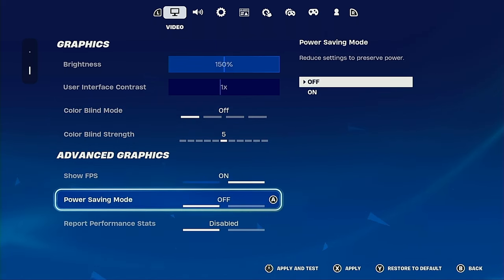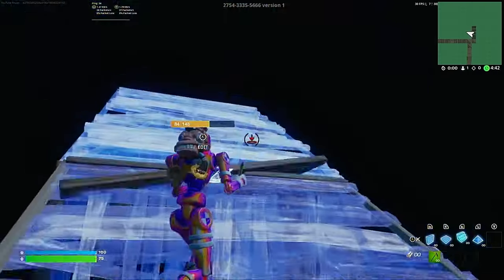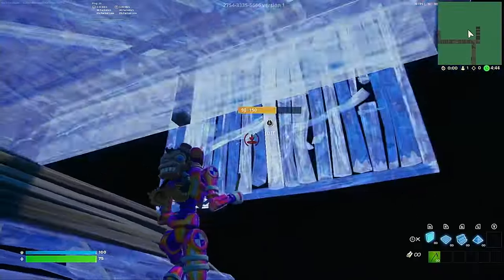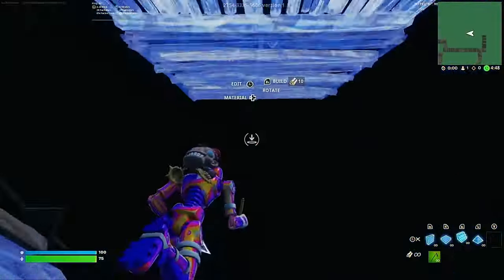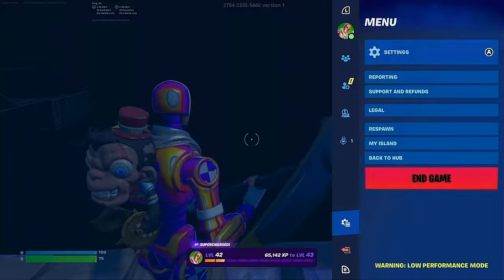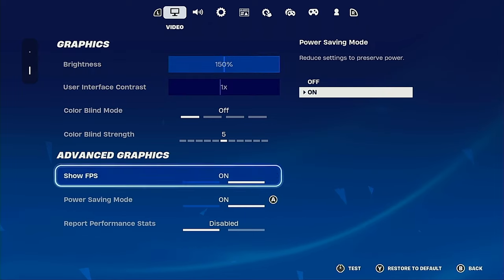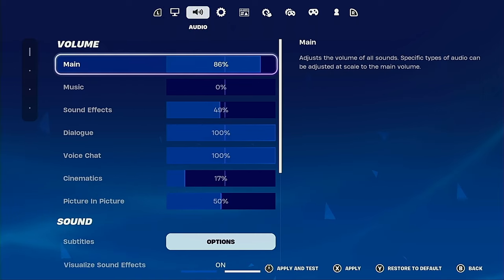Power saving mode — make sure you have this off. If you have it on, it restricts all of the Nintendo Switch's settings to run the game while preserving battery. You don't really need to preserve battery while playing docked, so I recommend having this off. Report performance stats I have disabled — I don't really care about that.